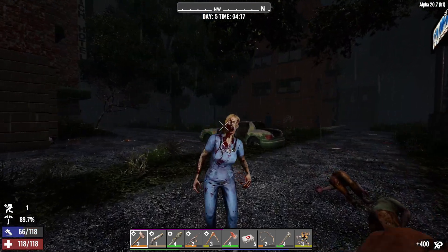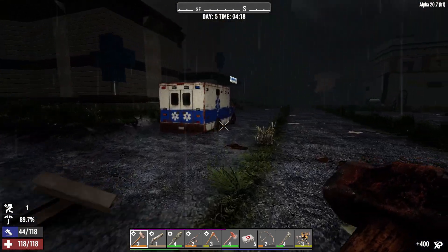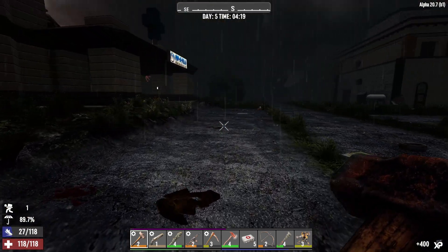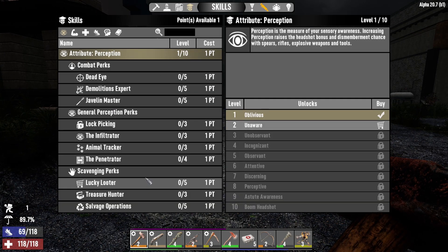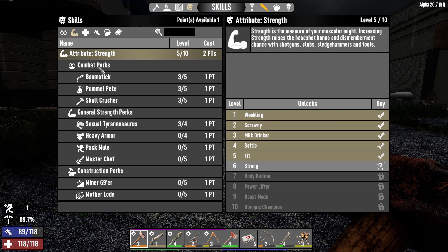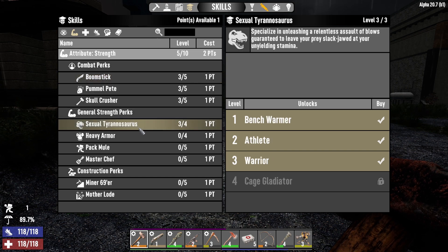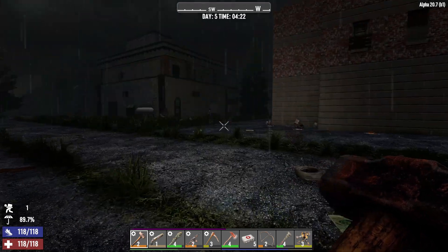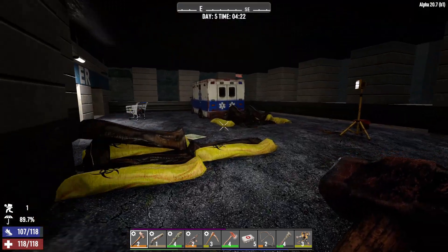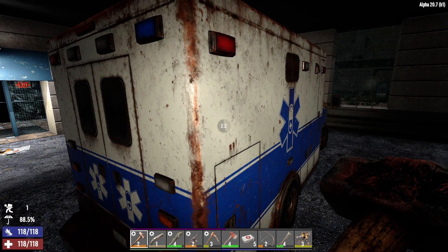I can't loot that — it's not part of the POI. This is part of the POI so we're okay on that one. What I'm going to do is — I'd love to pick Pummel Pete, or Boomstick, but we can't get those up yet. Skullcrush, we can't either. So I'm going to wait until we've got another skill point and stick it into Strength. I do need to find as much iron as possible because I need to make the bat. Desperate for it.